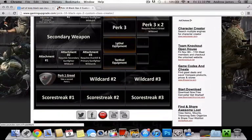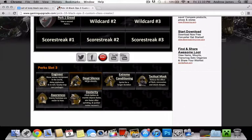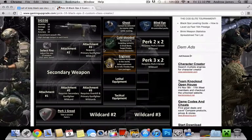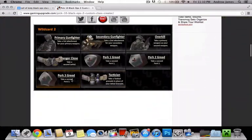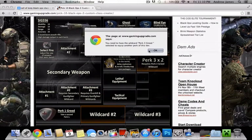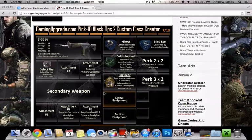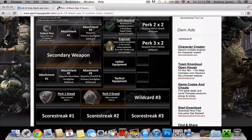We're going to then pick Cold-Blooded, because there's going to be lots of people using all those fancy sights and everything to see through walls, which is going to be terrible. I think they probably made them a little bit overpowered, but we'll see. We're going to get a third Wild Card though — Perk 3 Greed. Did I click that? Apparently not. There we go.